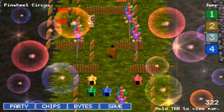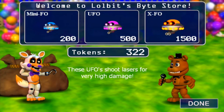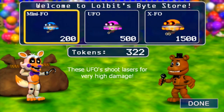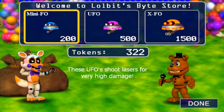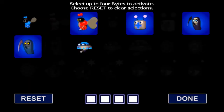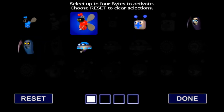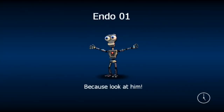I've entered the circus. First I'm going to Lollabit's Bike Store. What can I get? I can get the Mini F.O. — I'll just get that for now so I have something, and I'm going to replace it with the Mini Reaper just to see what he can do. Let's quickly reset this — him, him, him, and him. Okay, let's go!